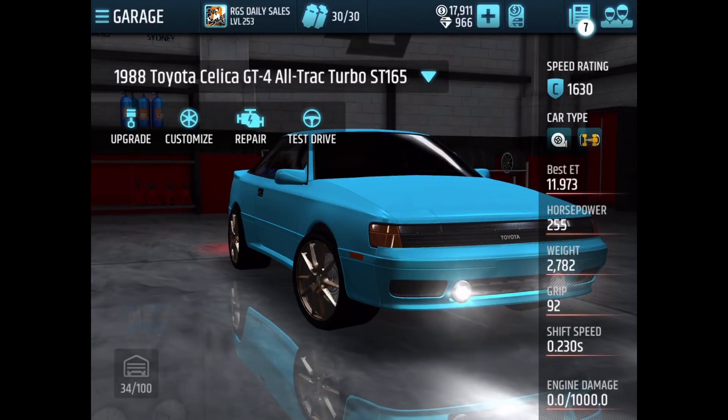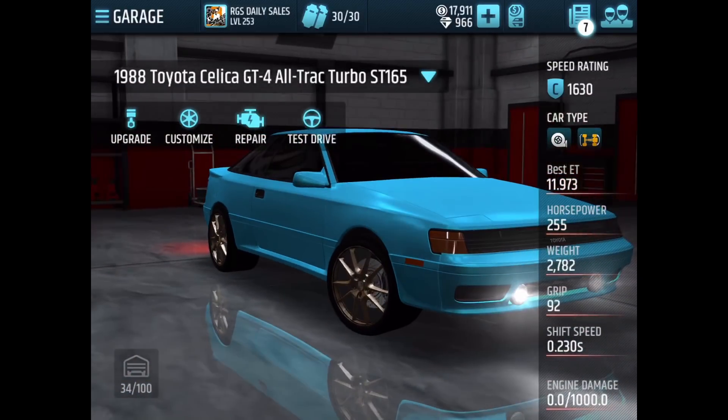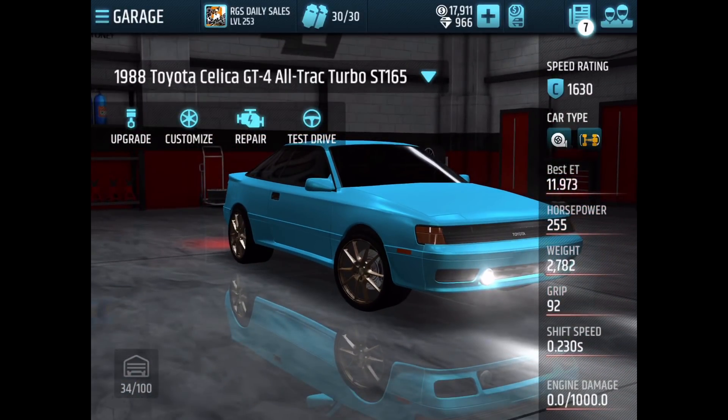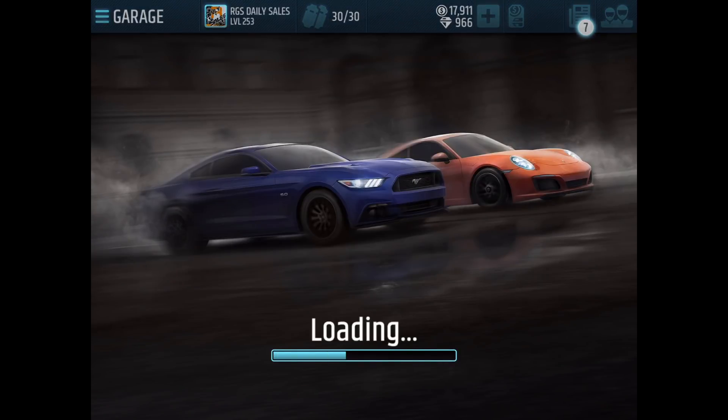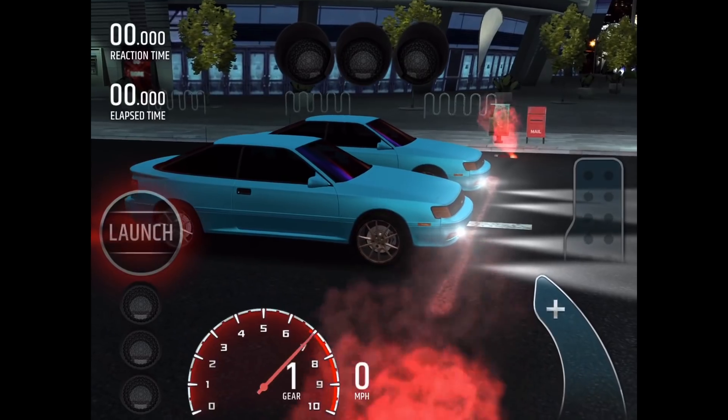I'm currently in my kind of OP 4WD Toyota Celica. As I said in my video, we're tuning this car — you can death launch this car, so it basically gives you a huge advantage. We're probably gonna be only running against other 4WD cars, so it's gonna be pretty even. The release for this car doesn't matter much — you just release on the late second light and all your shifts are at 7000 RPM.